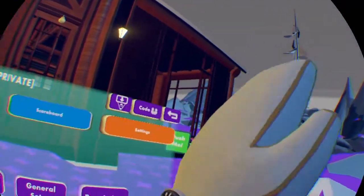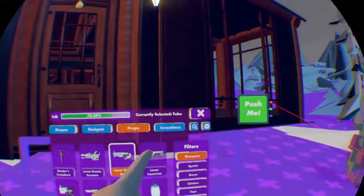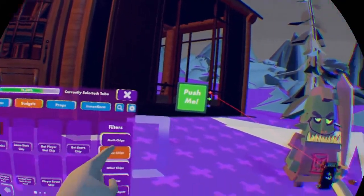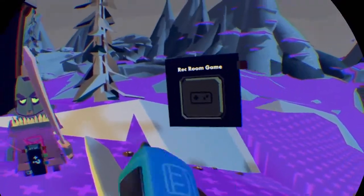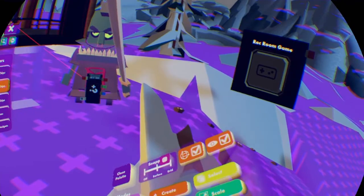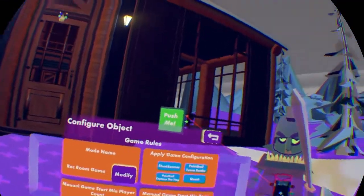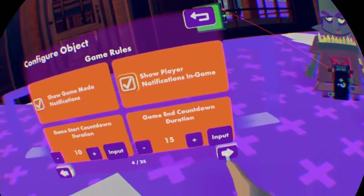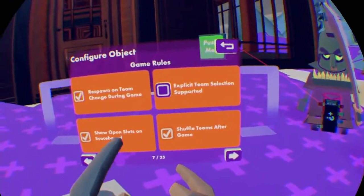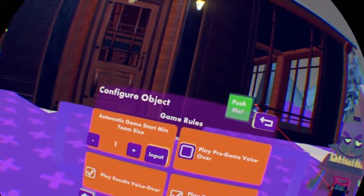Next, go to your Maker Pen, then the Maker Pen menu, then Palette, Gadgets, and then Game Chips. The first one should be Game Rules — you want to spawn this in. Then you want to go to Configure and hit Configure on that. You can do whatever you want here — I'm not going to go over all of this because, as you can see, there are currently 25 pages, so this would take me a while to go over.